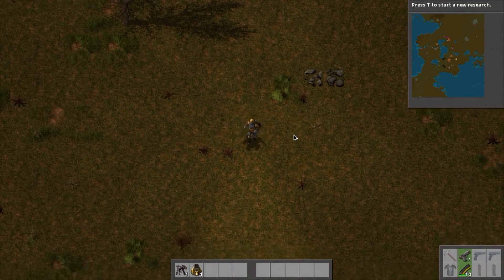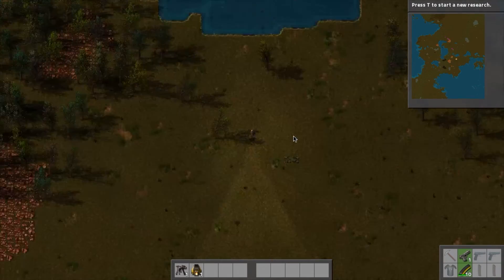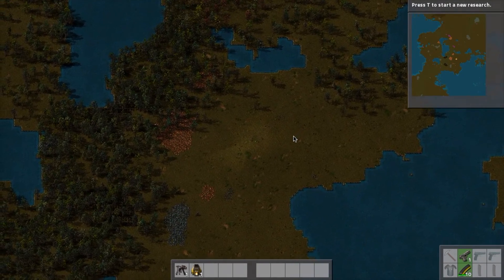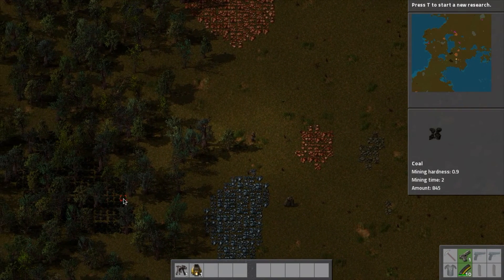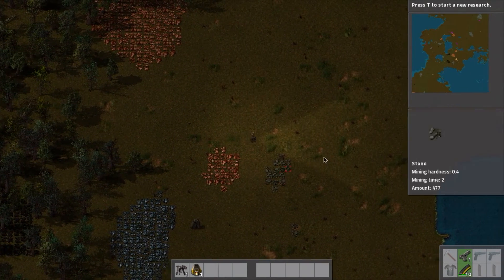I've been messing around with those so I'm not just a complete noob, but it seems pretty cool. You can zoom out completely to see stuff. The perfect spot for me is going to have the copper here, the iron here, and the coal here — just a perfect spawn, with some rocks too.